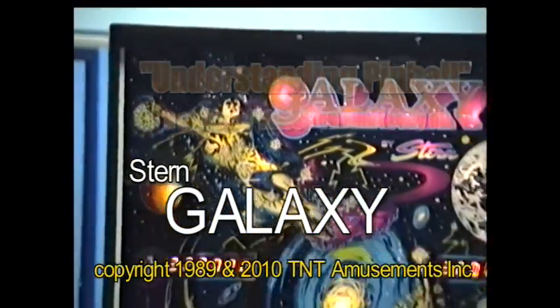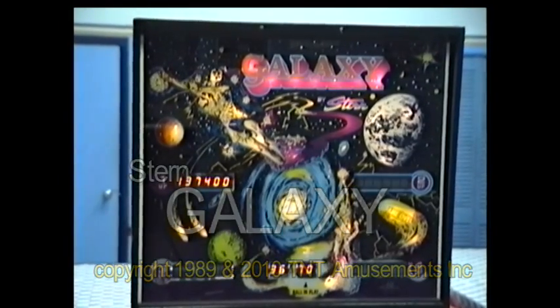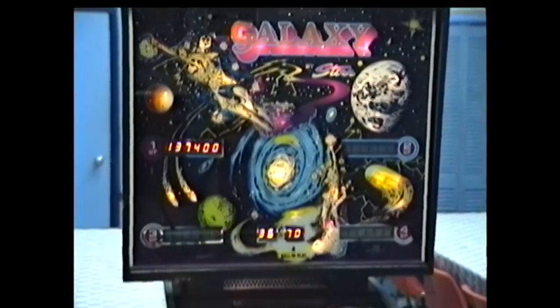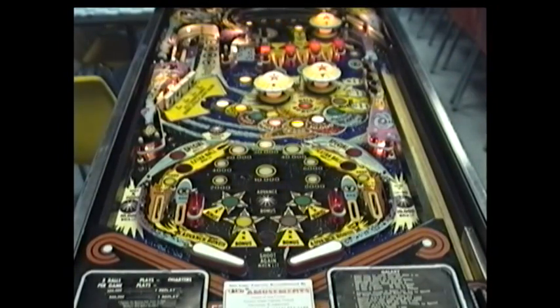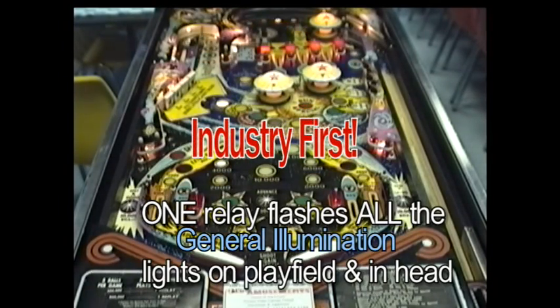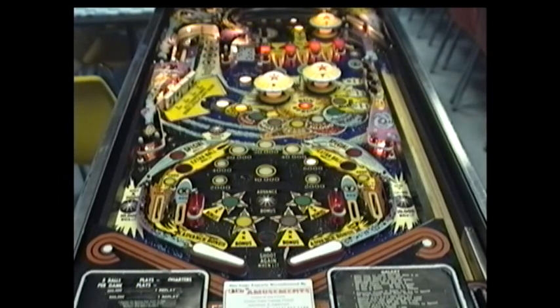Stern's Galaxy was released in January of 1980, a six-digit game which Stern selected to introduce the relay that flashes all the general illumination lights. This was the first game to employ that, and other manufacturers followed suit later down the road.